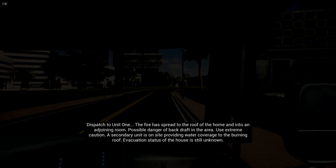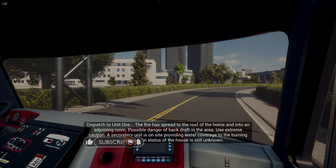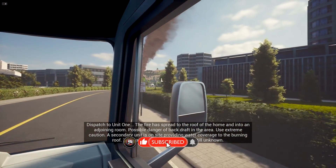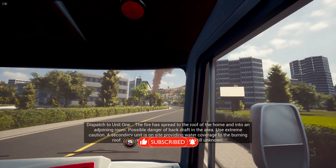Dispatch to Unit 1. The fire has spread to the roof of the house as well as an adjoining room. Backdraft potential in the area. Use extreme caution. A secondary unit is on site providing water coverage for the burning roof. Evacuation status of the house still unknown.